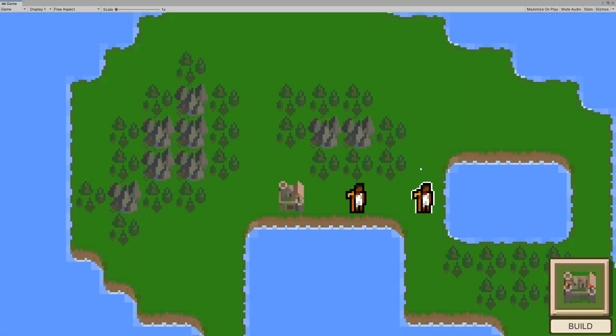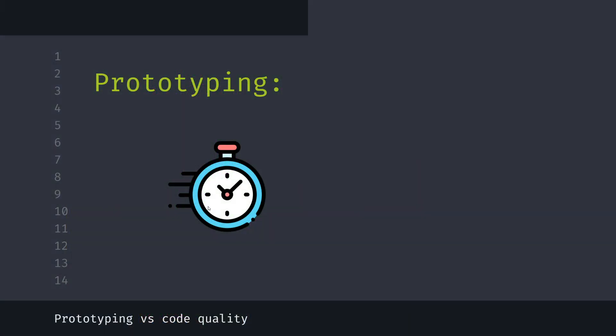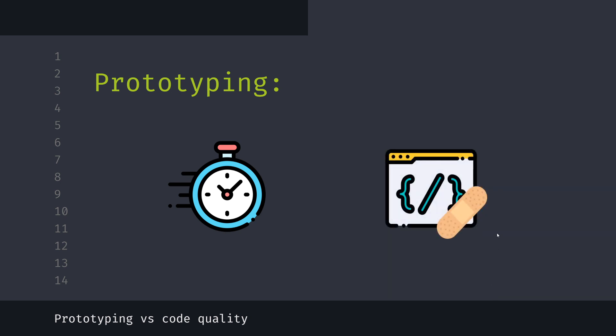Making games means prototyping a lot, and prototypes need to be fast. We prioritize speed because we do not know if we want a given feature in our game or not. But prototyping also leads to writing code that is of poor quality. Does that mean code quality is unimportant when creating prototypes?